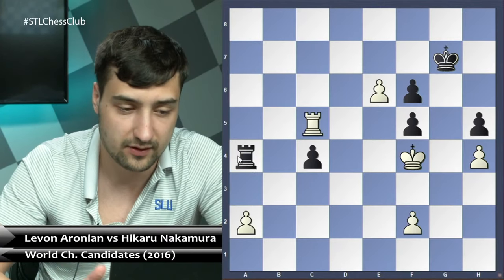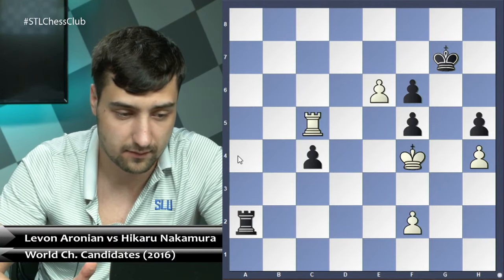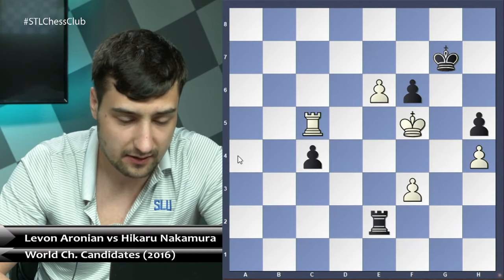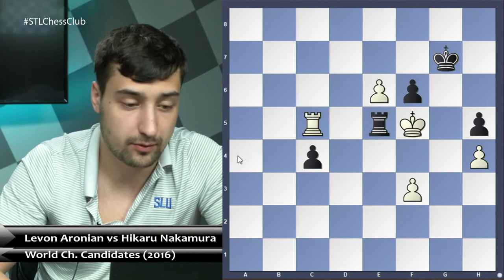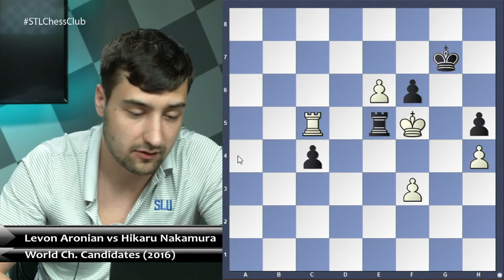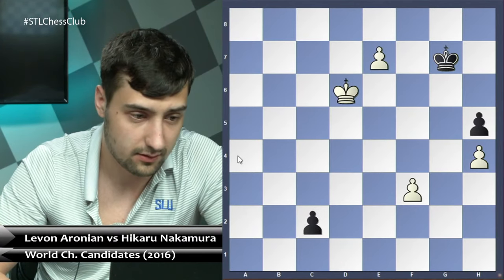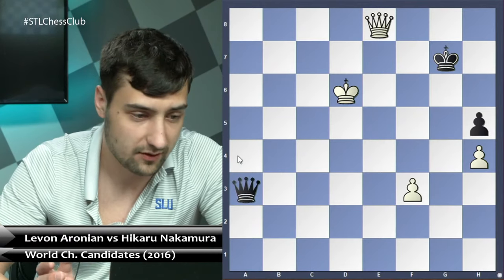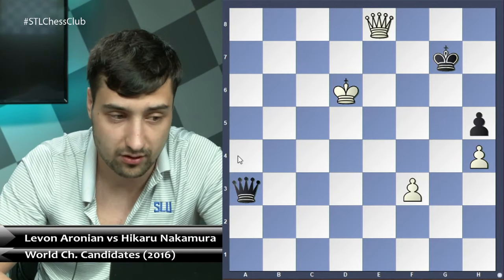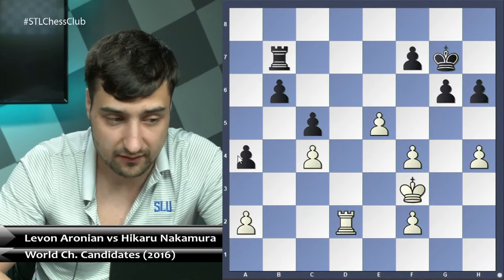After takes, king f4, f6 — we try to simplify as much as possible. After f3, rook e2, king takes f5, rook e5 — everything goes by force. After takes, takes, king takes e5, c3, king d6, c2, e7, c1 queen, e8 queen — neither side can win, it's just a draw. So rook e7 was the best defense.